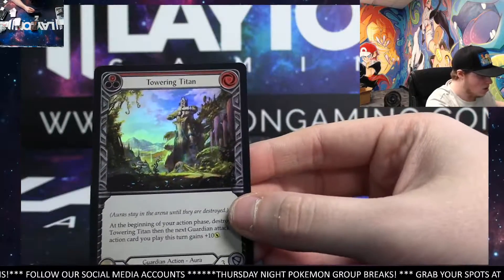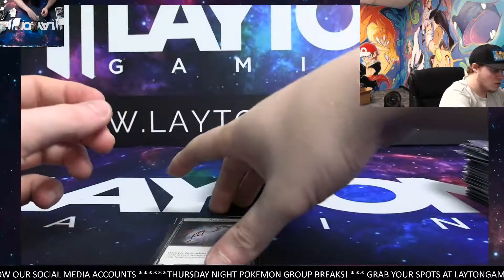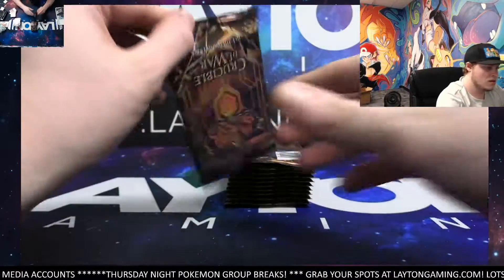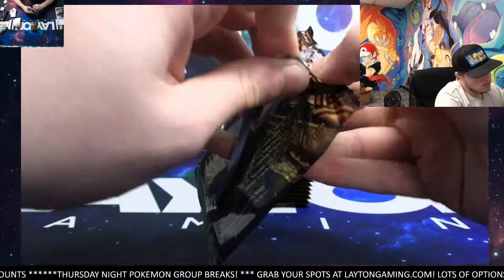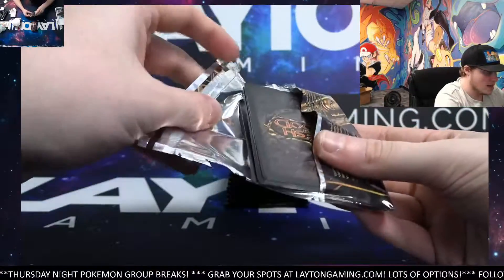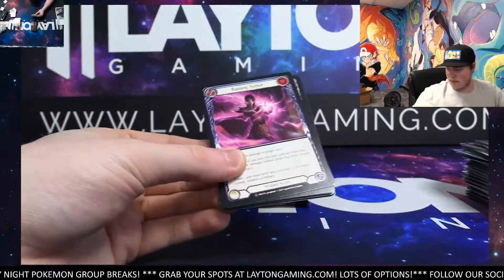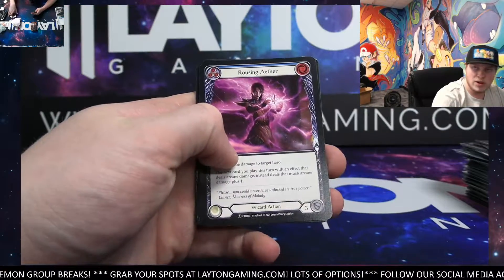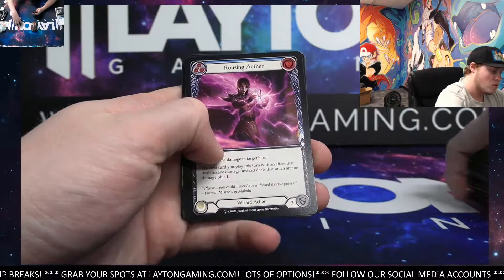Not bad at all. Towering Titan, Foil Rare. Redliner Rare and Dauntless Rare — a couple of repeats there, Redliner was new. Never bad to get repeats if you are looking to build decks. I'm pretty sure you said you are, Turn Low. I know you sent that video of the TCG gameplay in the Discord — I was planning to check it out before work but ran out of time, so I'll probably check it out tomorrow.